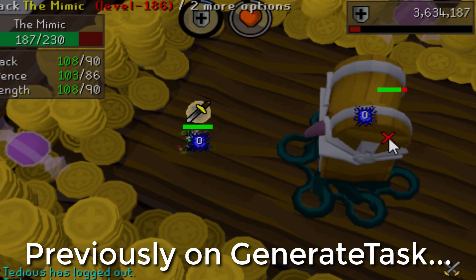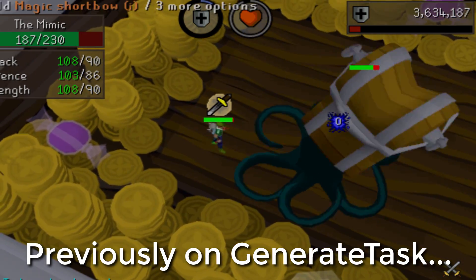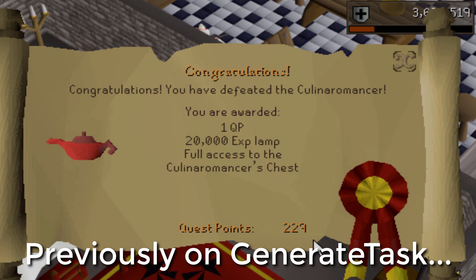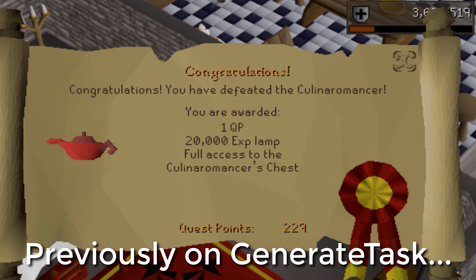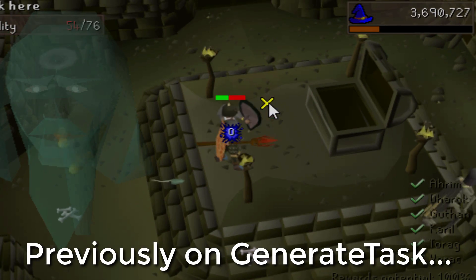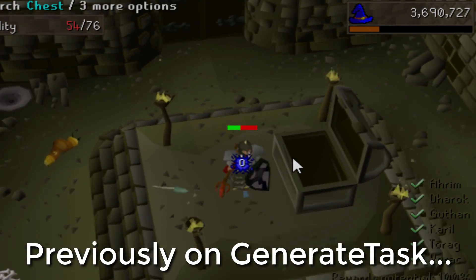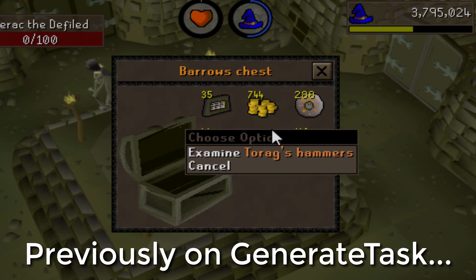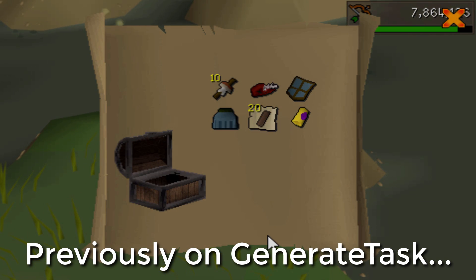In the previous episode of Generate Task, we worked towards the second unique from Elite Clues and on the way there we battled it out with a Mimic for the first time. We also managed to finally complete the entirety of Recipe for Disaster, granting us the Barrows Gloves. As we did Barrows to obtain our Elite Clues, we also got 3 new Barrows uniques: the Guthan Spear, the Torag Legs, and the Torag Hammers. We then finished the task with the second Elite Clue unique being the Musketeer Hat.